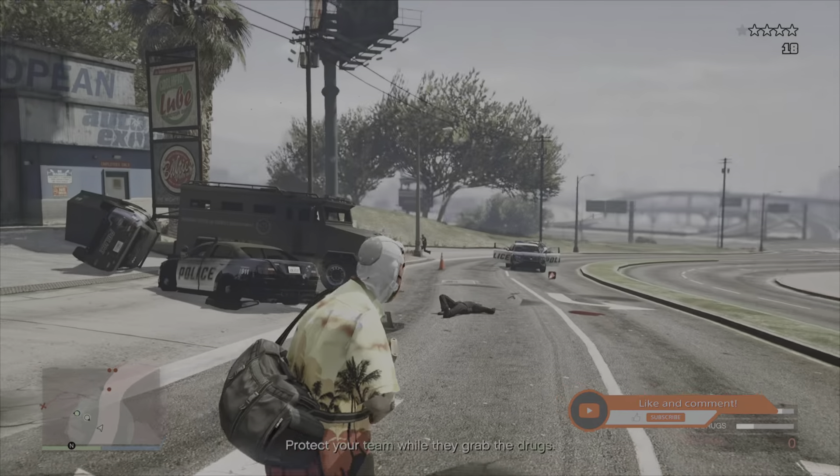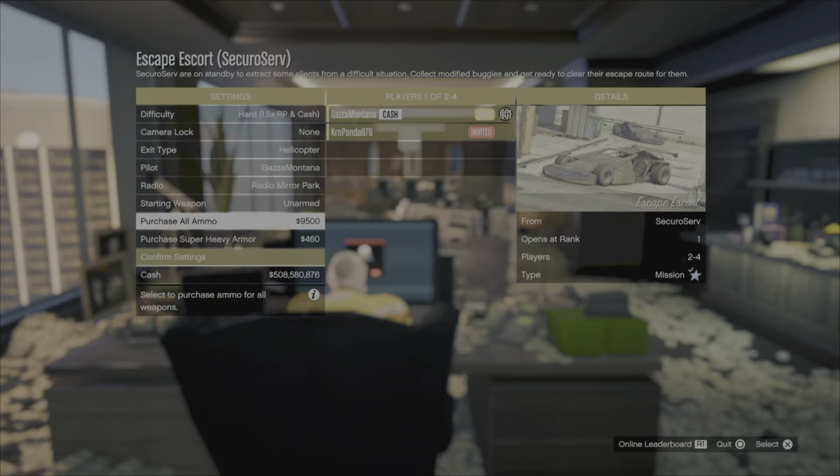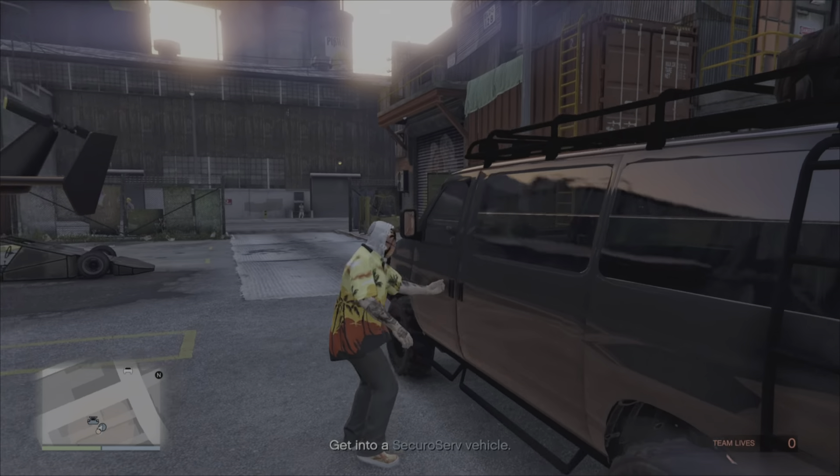If you like this guide, make sure you drop a like on the video. Timestamps will be down below. Without any further ado, let's get into it. The first mission out of these Special Vehicle missions is the Ramp Buggy mission.